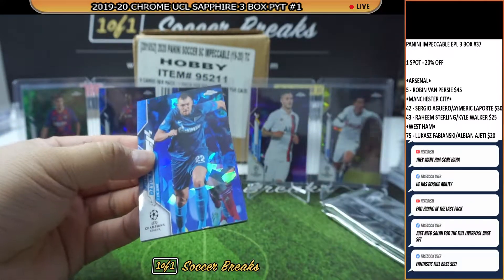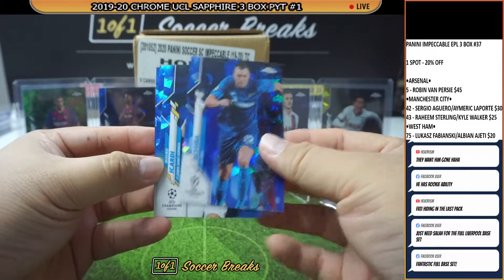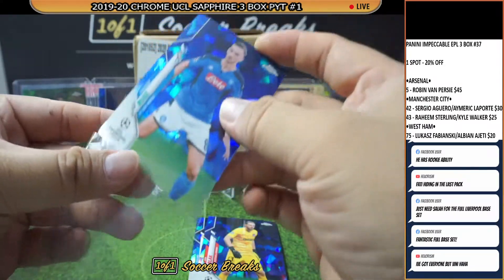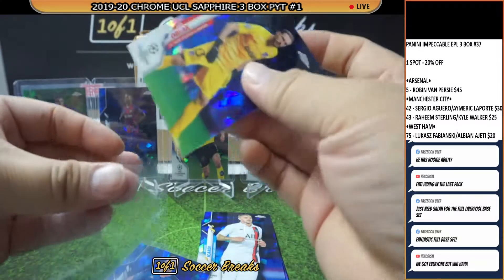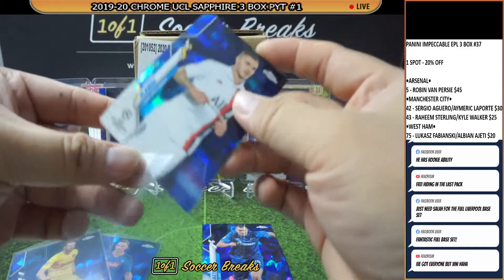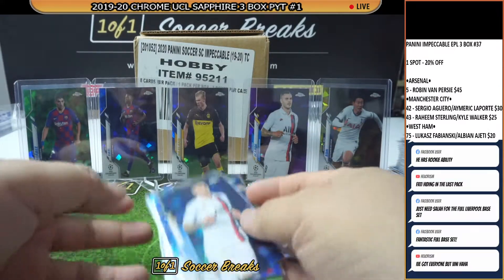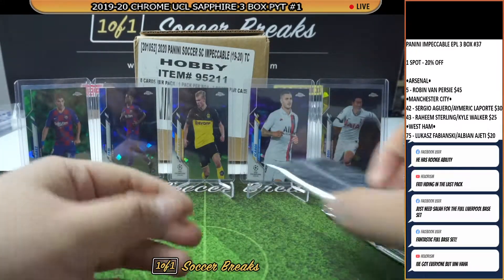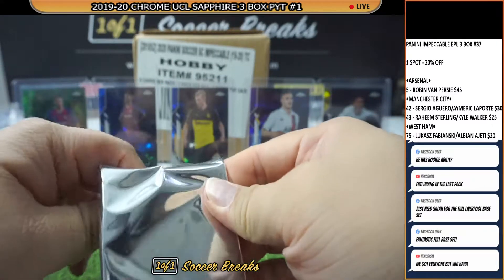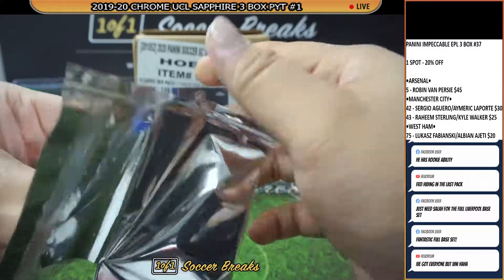Next pack: Yuba, Mauro Icardi, Jano Black, and Fabian Ruiz for Napoli. So every box so far brings us one Haaland or Fati — that is not the norm, so don't expect that to happen every single time. You got everyone except Vinicius — okay, let's go for the Vinnie.